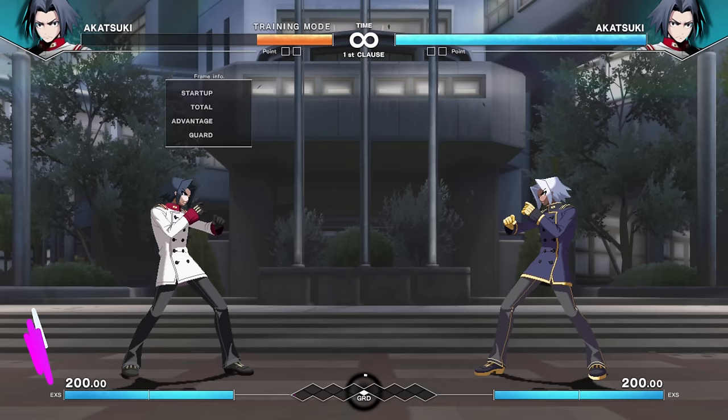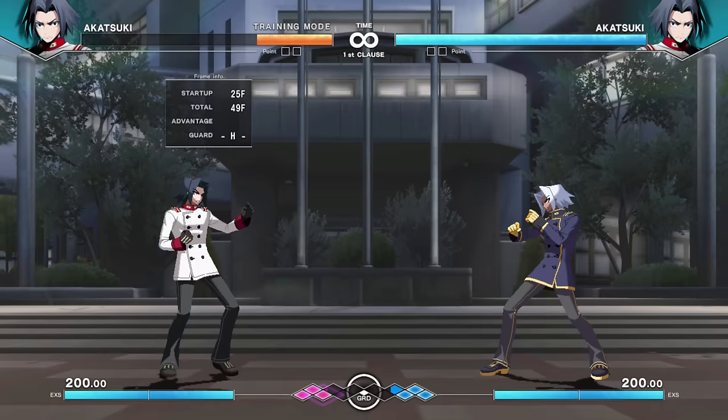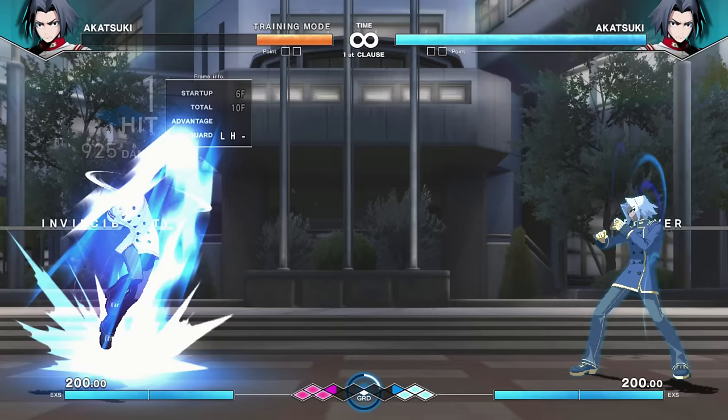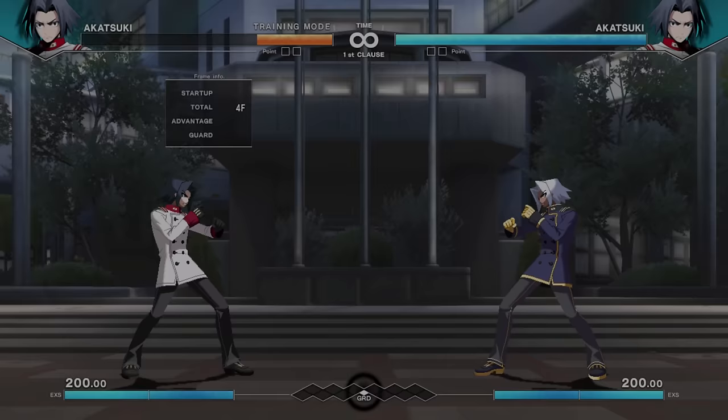Akatsuki. We talked about Hyde as the Shoto, but actually Akatsuki is the most Shoto — the most Street Fighter character in this game, the Karate Man of everybody. He's got the fireball, the uppercut, and his uppercut is a down-down uppercut (not forward-down-down-forward), making it a little quicker and a lot easier to catch people trying to cross you up. He even has Dan's kicks — Dan Kyaku.